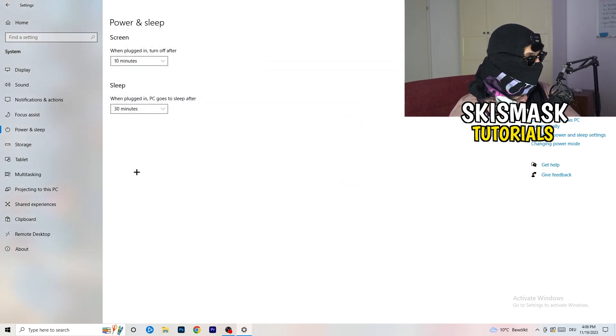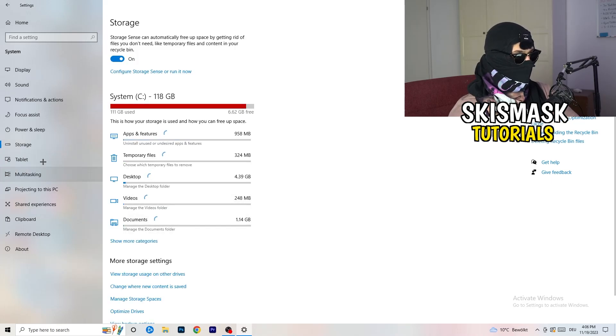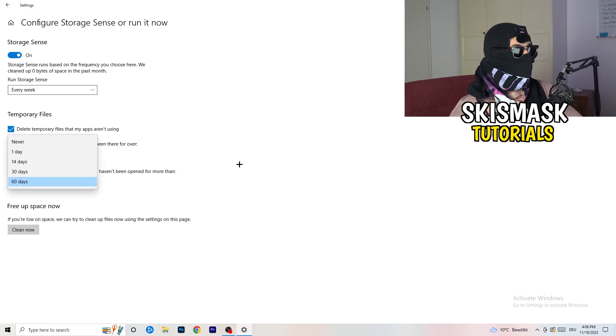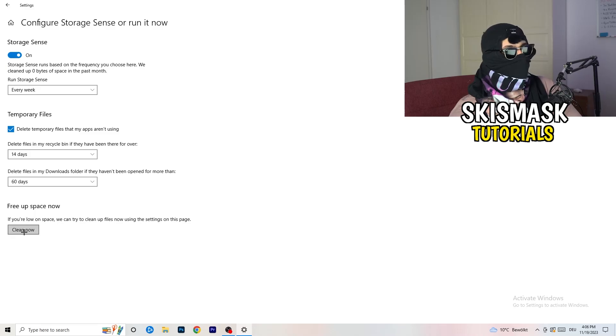Go to Storage, then click Configure Storage Sense or Run It Now. Turn on Storage Sense and set it to run every week. Enable deletion of temporary files that apps aren't using, and set files in the Downloads folder to delete after 60 days if not opened. Then click Clean Now and let it run.